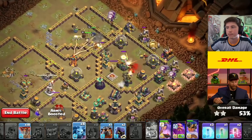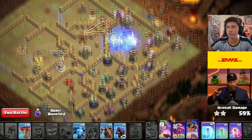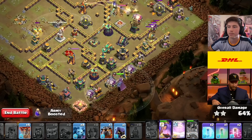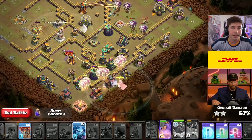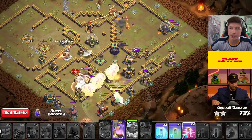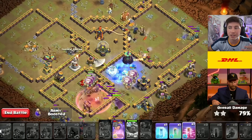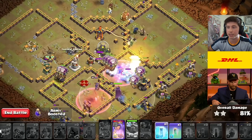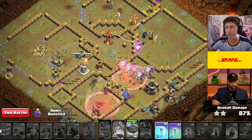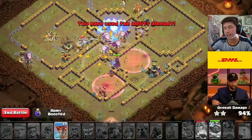I noticed you put in the Lava Hound and a Dragonrider on the right side, but you didn't deploy the Warden. Normally when we go with a Lalo, we put the Warden down whenever we start the air troops, but I see you delayed your Warden. Yes, we're seeing it more and more common in the meta these days with Lalo to not use Warden at the beginning around the Eagle Artillery area, because if you try to send Headhunters with the Warden, they're often going to target the enemy King and not the enemy Queen or Royal Champion like you want them to. A lot of the times these days we're seeing the Warden being used with the delayed group of Lalo, so you can easily pop the Warden ability right away and have Headhunters target the hero that you want them to.